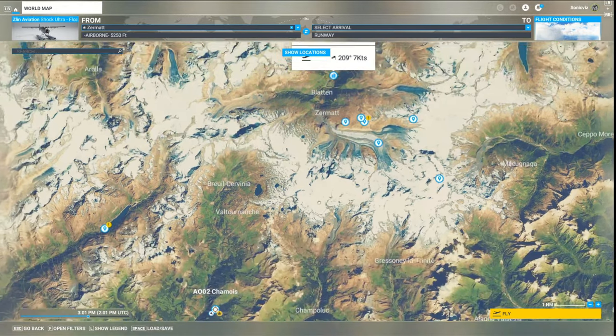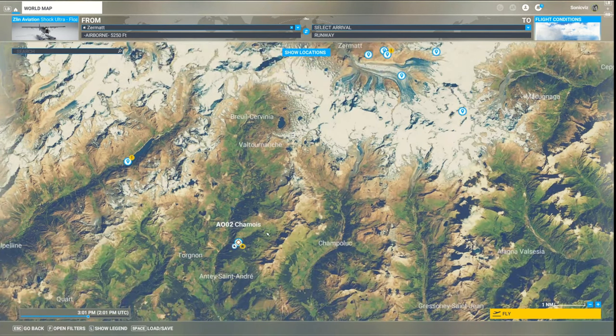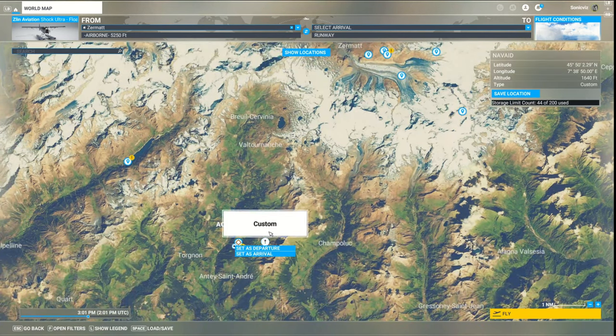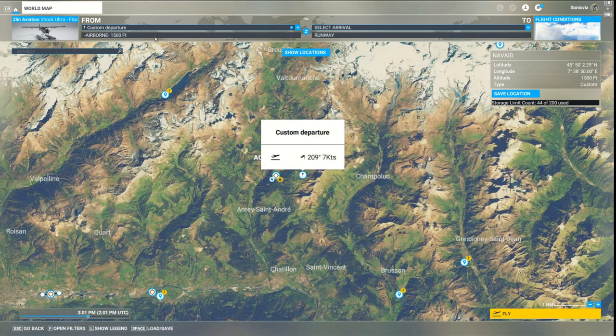Apart from choosing a point of interest or an existing city or town, you can just click anywhere on the map and that'll set a custom waypoint. All custom waypoints automatically have their altitude set at 500 meters, which is 1640 feet, but if you set a departure it'll come in at 1500 feet - that'll actually put you up in the air 1500 feet above the ground.